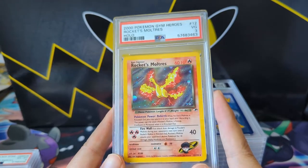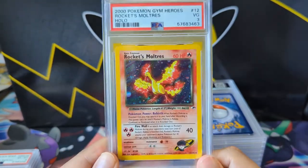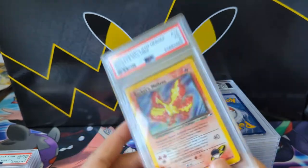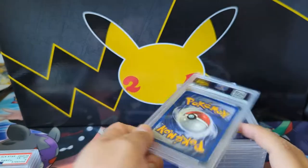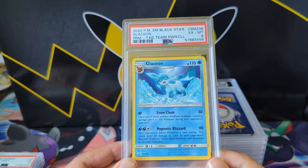Here's a head scratcher — why did you grade this? Rocket's Moltres, 1st Edition. It's a cool card — really does look like a fire chicken — but then you look at the back and it's like stained. Moltres is a legendary bird and it's cool, but it's not that cool. Why did you grade this? A 3 is generous.